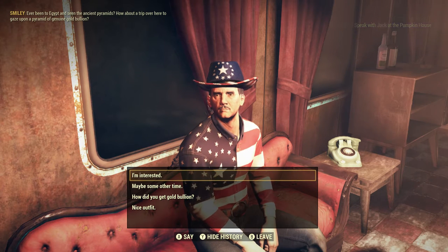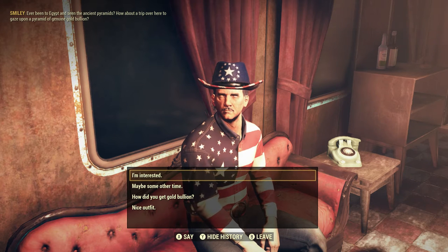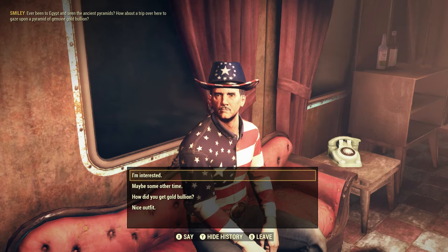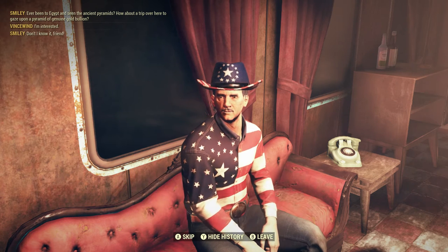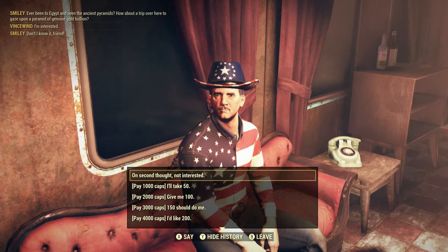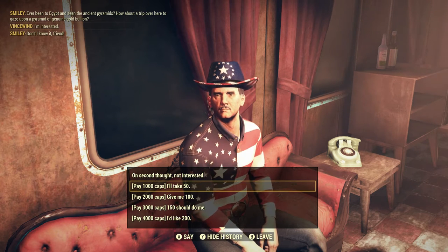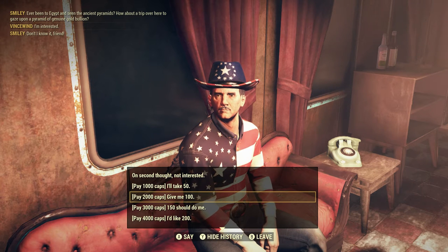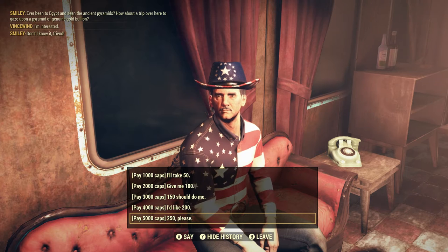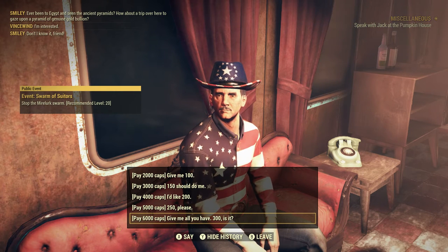I've got the volume turned all the way down because I'm recording, but Smiley talks to you about the fact that he's selling gold bullion. He says: 'Ever been to Egypt? How about a trip over here to gaze upon a pyramid of genuine gold bullion?' So you say you're interested. You can pay 1,000 caps for 50, 2,000 for 100, 3,000 for 150, 4,000 for 200, 5,000 for 250, or 6,000 for 300 gold bullion.